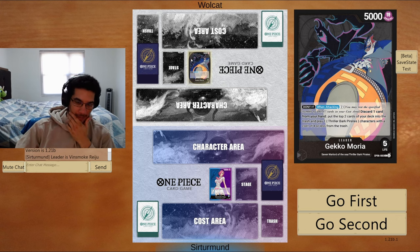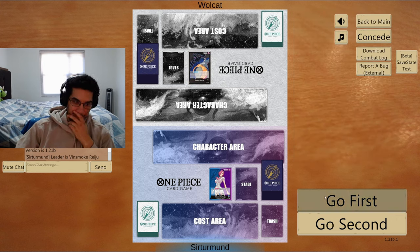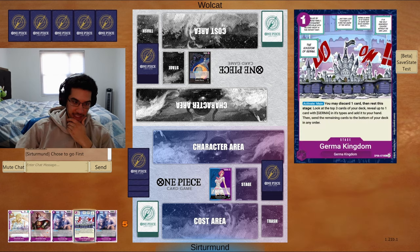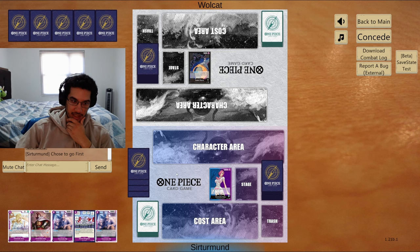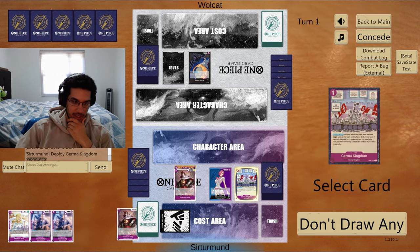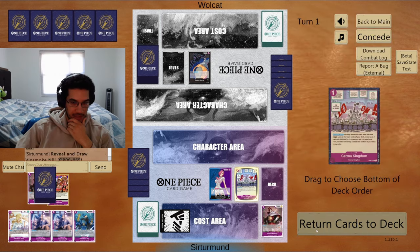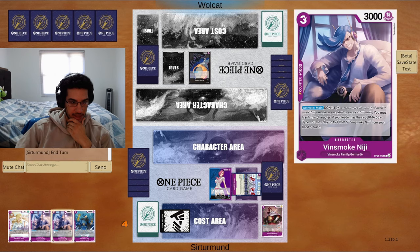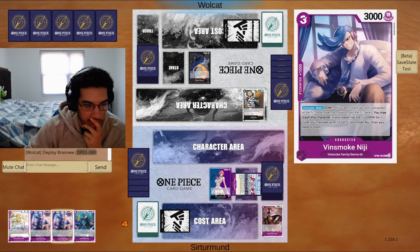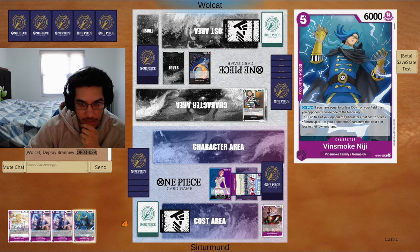In this matchup we're going against Moira. I think I want to go first and just be super aggressive, to be honest. But at the same time, letting them go second could be annoying for us. If I get the stage — okay, we get the stage — so I guess if we get the stage it's fine to go first. We'll use the German Kingdom right now, discard the Ichigi. We'll trash this, get the Niji — that way we can just trash the Niji next turn and have this second Niji in my hand. We can KO their Brandy.